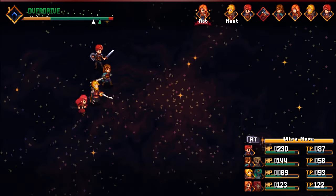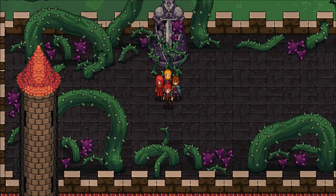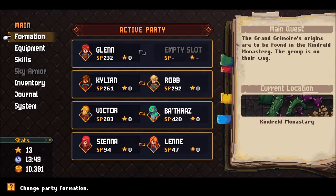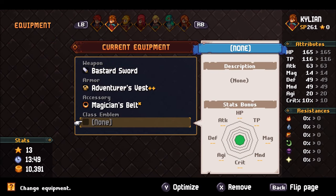So here we are — fight is done. We have the Monk emblem, and you can now equip that emblem before pushing ahead with the main story. That is an added bonus.